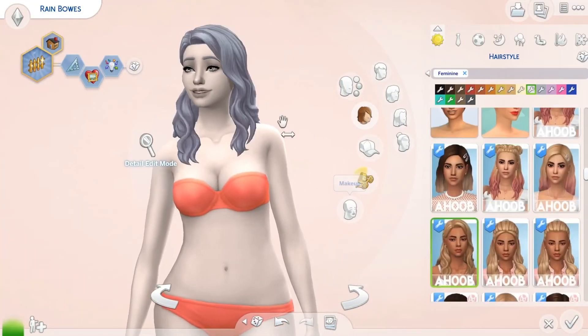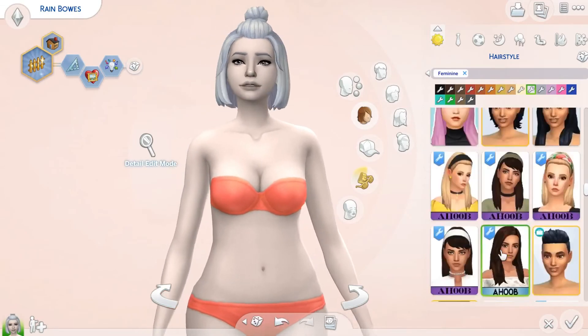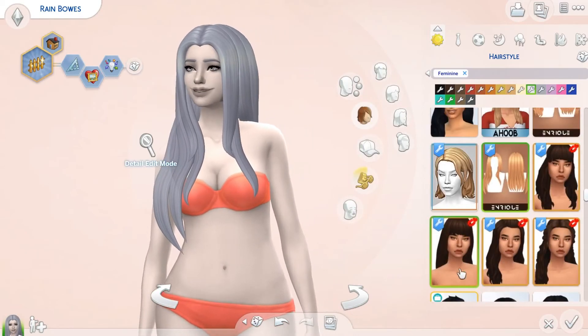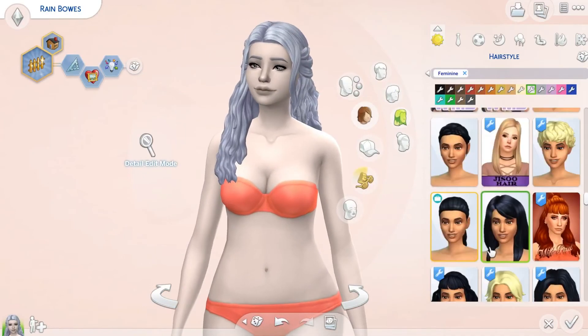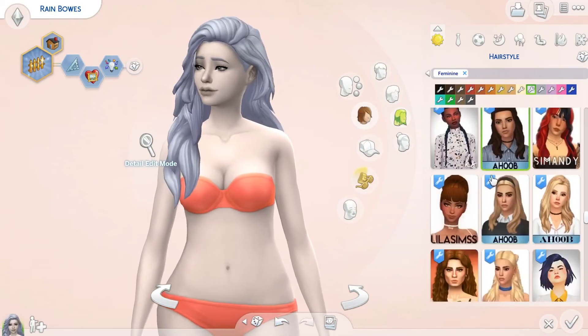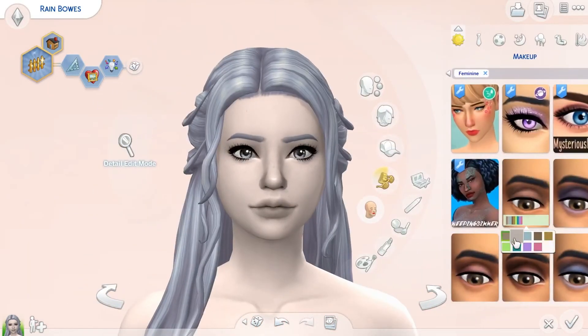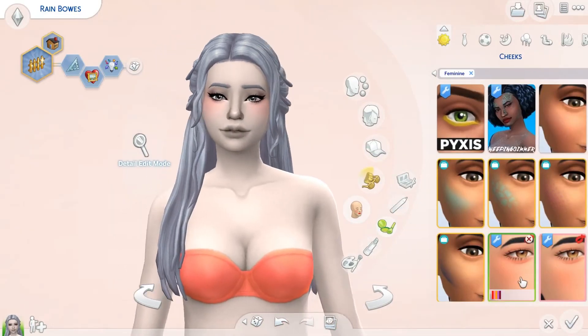Hey, it's Sarah here and today I bring you the Create-a-Sim for my founder for the Sims 4 Rainbow Sea Challenge. This lovely sim here is Rainbows — I know, very creative — but I just thought it was cute, and plus Bose is the last name, which will be cute to continue throughout the generations.